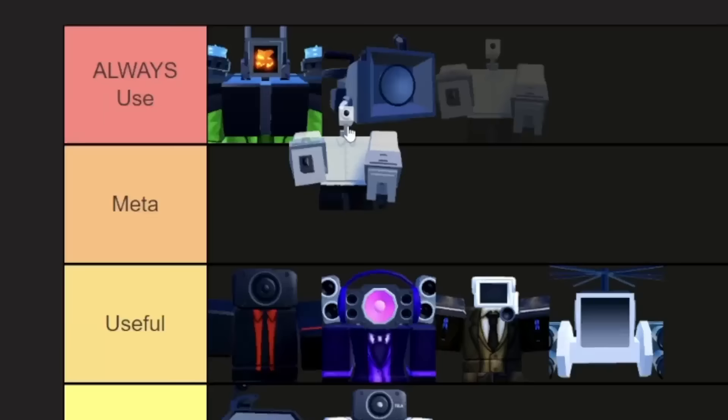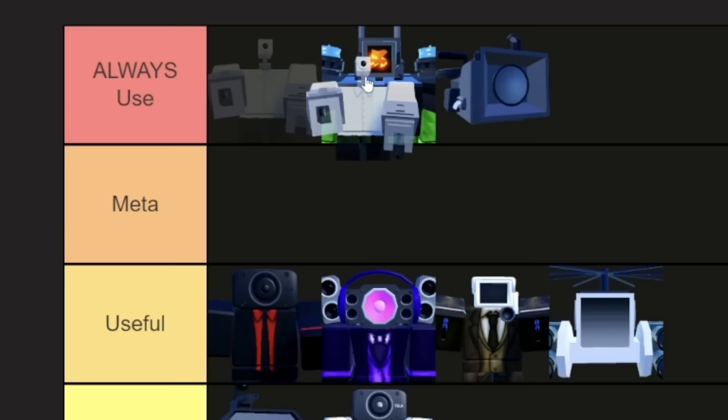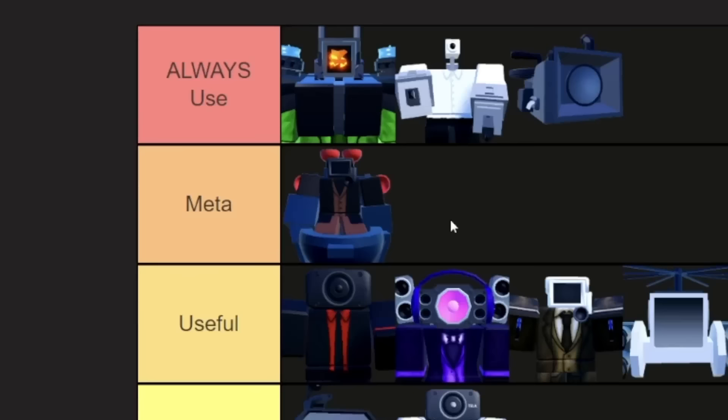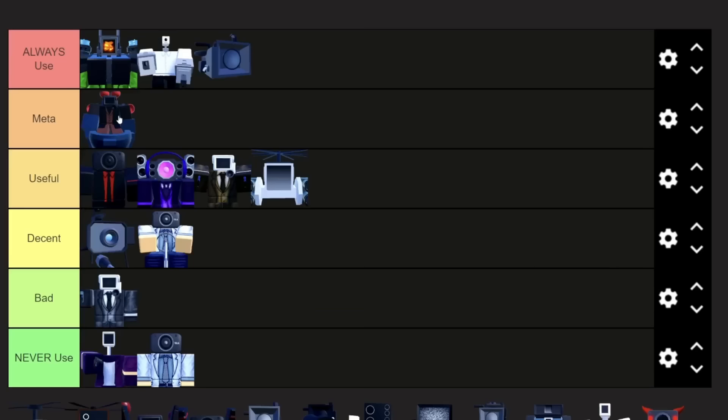I'm gonna have to put Engineer in always use, just because he is so good. The tanks in the back building up do so much damage and stop so many things. Glitch Cameraman is gonna have to go in meta, because he is a bit cheaper to upgrade than the Upgraded Titan Cameraman, and he gets stunned for half the time that anything else does, but he just doesn't have too much range.